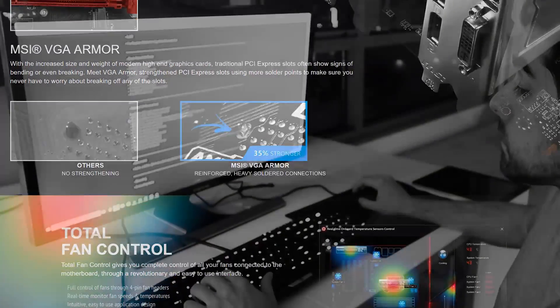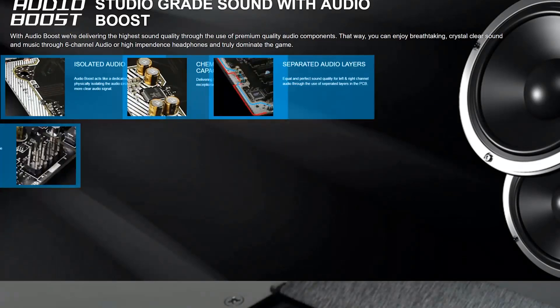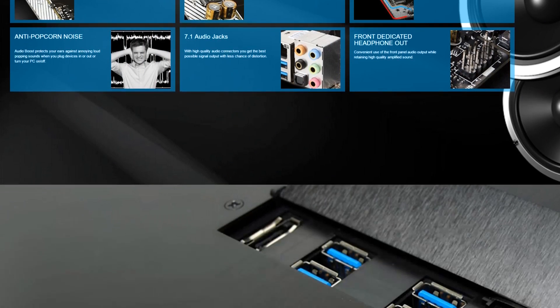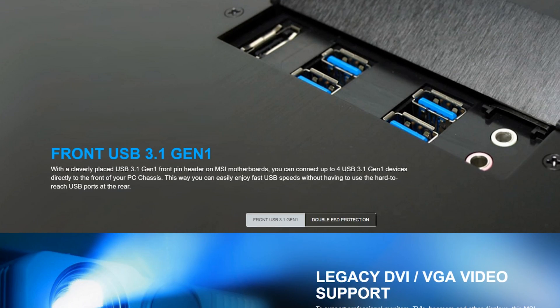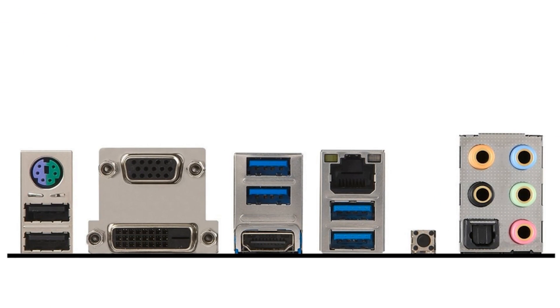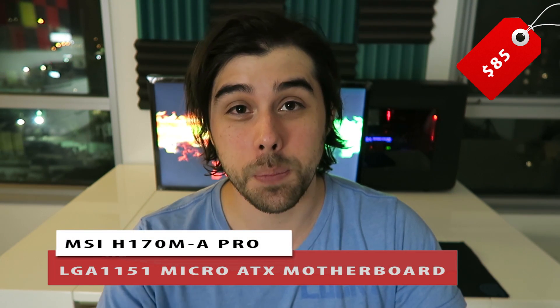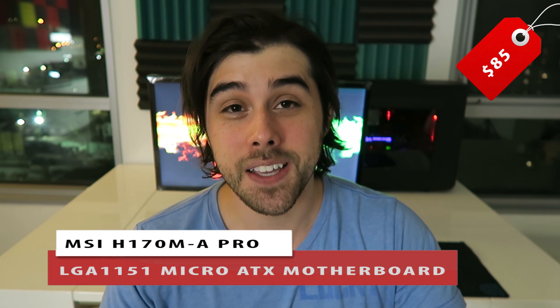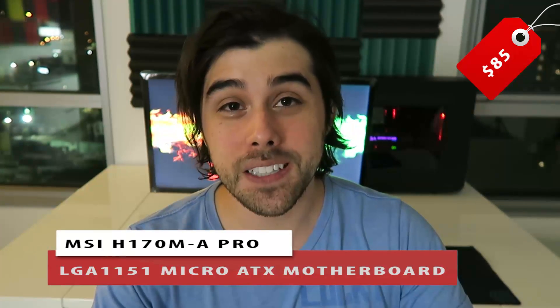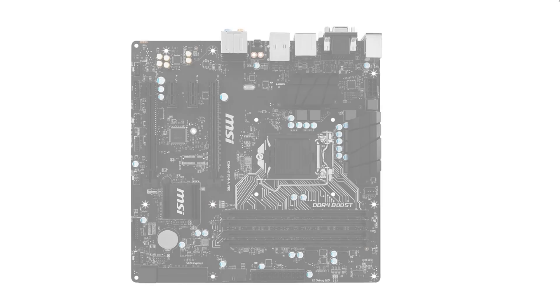It has high-quality Japanese-made solid caps used more in high-end motherboards. It also has MSI's intuitive, comprehensive Click BIOS 5, SATA Express, RAID support, two PCIe slots, and plenty of connectivity with a VGA port, USB 3.1 Gen 1 ports, audio connectors, and USB 2.0 ports. This is the Micro ATX variety, so it's more compact than a full-size ATX board, and I really like the black aesthetic that will match a lot of different color schemes.